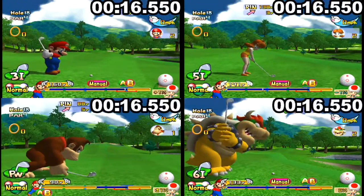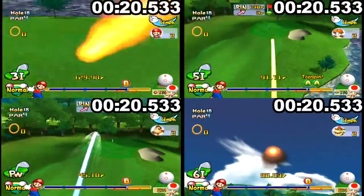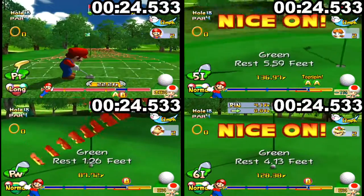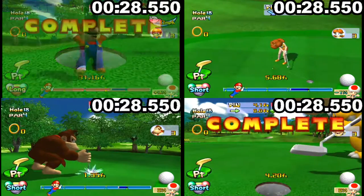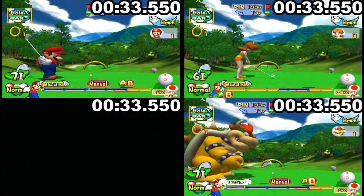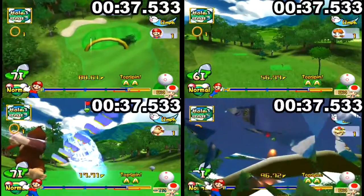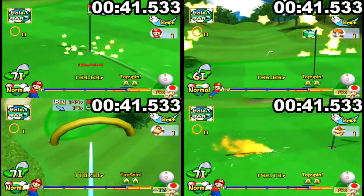On the first hole, the rain is just to the left of where you need to go. DK with his fade requires the least amount of adjustment. The others only require very minimal adjustment. They play shorter first shots but longer second shots, but ultimately it almost evens out.